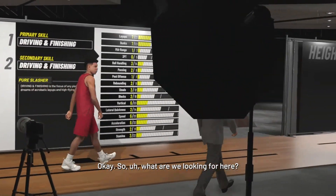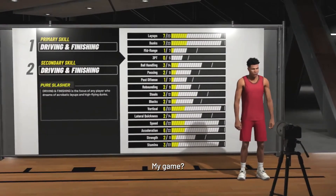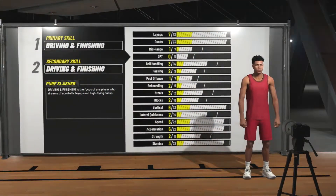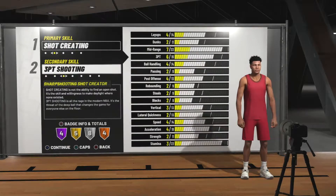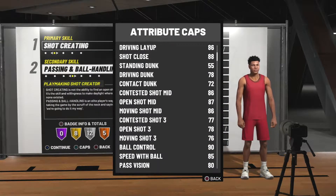AI is 6 foot, 165 pounds. I have two builds to recommend for you guys and you're going to want to make him a shooting guard. He did play a little bit of point guard but primarily he was a shooting guard. I didn't actually realize that — I always thought he was just a point guard but he was more of a shooting guard than a point guard.